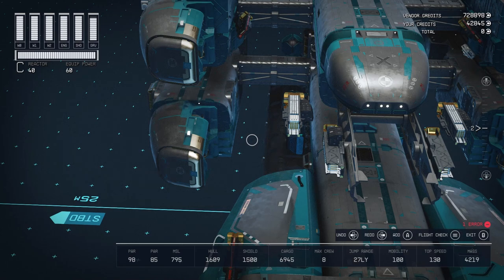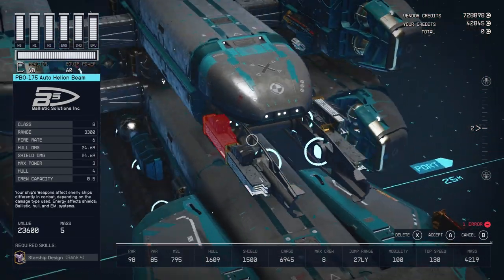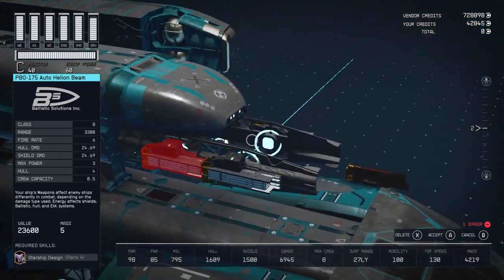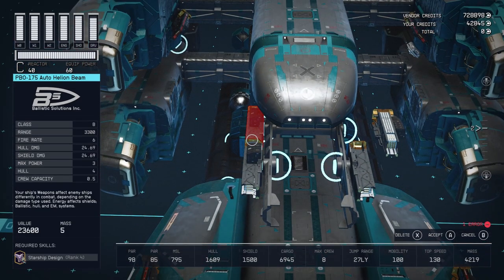If you remember from the beginning of the video, I attached a front docker to a place it didn't quite fit by blocking the snap point — in that case I used a porthole — and then slid the docker very close, so close that it would have snapped if the snap point wasn't blocked. You can actually use that same trick for weapons. I'm going to use it here to make an extra long gun — basically take this and snap it where it wouldn't fit, making a super long, doubly powerful PBO-175, as if the PBO-175 wasn't powerful enough.